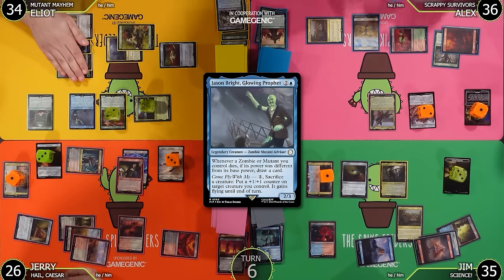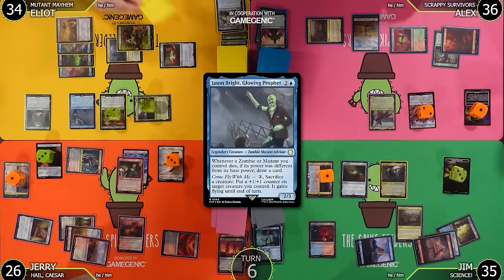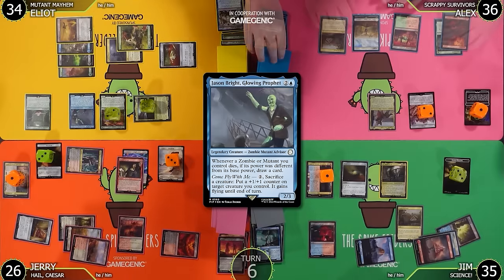Next up: blue, colorless — Jason Bright, Glowing Prophet. A three-mana 2/3 Zombie Mutant Advisor. Whenever a zombie or mutant I control dies, if its power was different from its base power, draw a card. Also: sack a creature — put a +1/+1 counter on target creature I control and it gains flying until end of turn. Guardian Project trigger again — draw a card. I'll pass the turn.